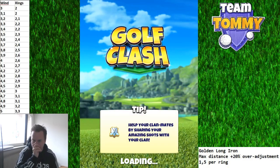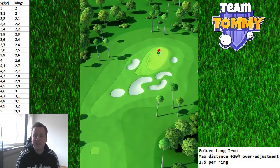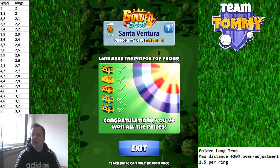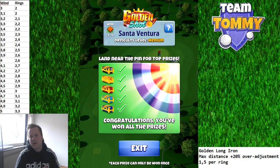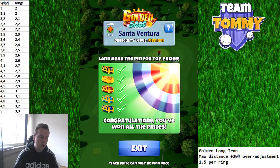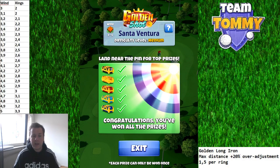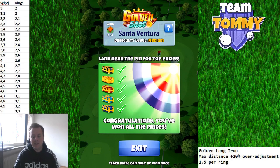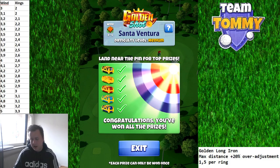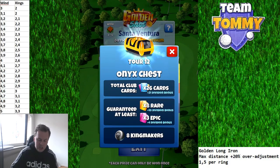First, let's take a look at the course we're going to play: Santa Ventura, a course we've played a couple of times before. I made some minor tweaks, especially to the landing position, to make it more consistent. I noticed in the older Golden Shot we had a tendency — whatever headwind we had — to go in between clubs. Now it's only with a five mile per hour straight headwind that we go a little bit into overpower, which is a very unlucky wind but has been tweaked.